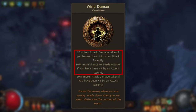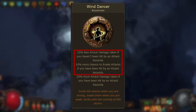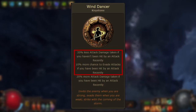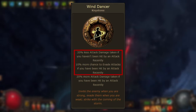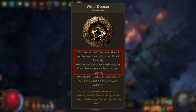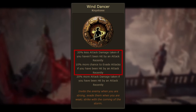Now let's look at the upsides of Wind Dancer: 20% less attack damage taken if you haven't been hit by an attack recently, and 10% more chance to evade attacks if you have been hit by an attack recently. The first upside is essentially the opposite of the downside — if an attack hasn't hit you in the last four seconds, this modifier is active and any attack that hits and deals damage will be lessened by 20%. The same rules apply: if you blocked or avoided damage from an attack recently, this modifier will not be active.